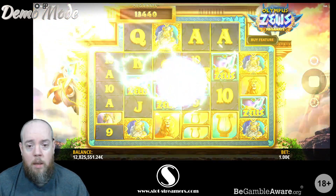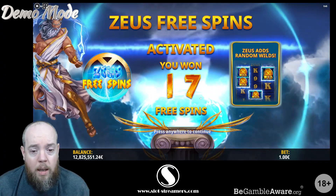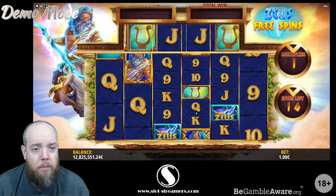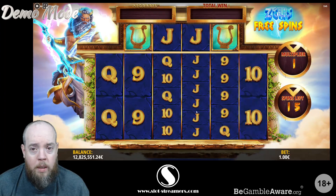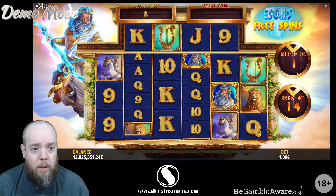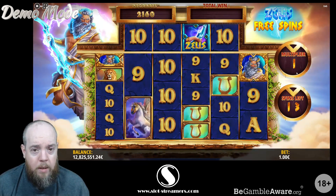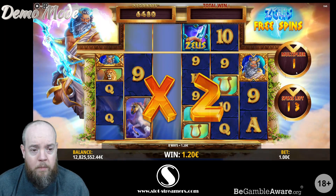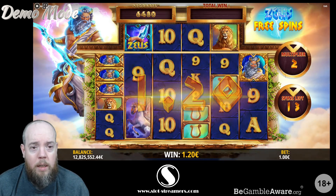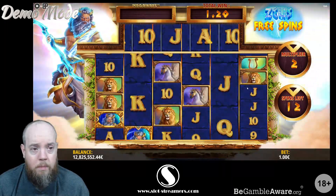We've got five scatters. I believe you only need four, so yes we've got extra spins for that. Wasn't the best first spin. We've got the increasing multiplier when you get wins — if you get wins, come on. There's some tens in. Let's get around to the top for the potential re-trigger, but you'd need I would assume three of them.